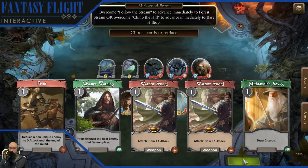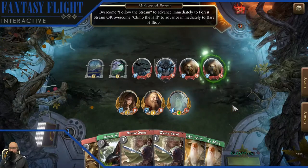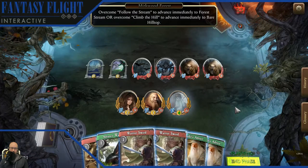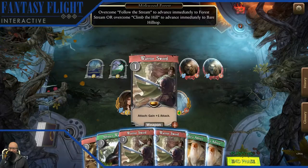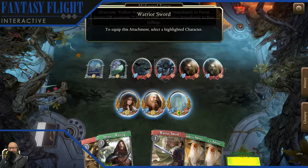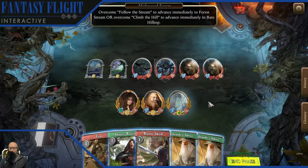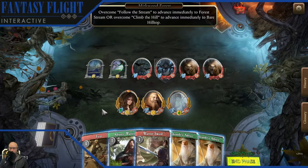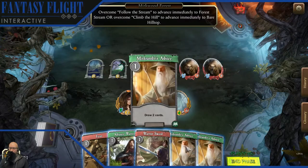Arwen tends to be attacked because she has the healing ability. I've found it's a good tactic to equip her with some offensive capability because it gives them pause. This thing is a tough spider. I'm going to see what other cards we might need here.